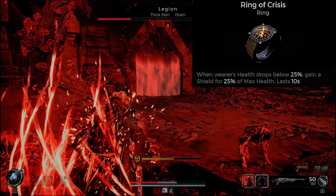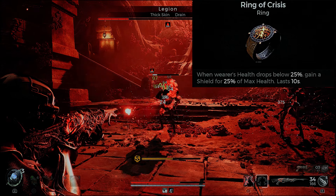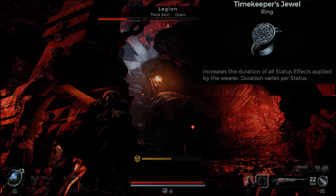The Ring of Crisis: when the wearer's health drops below 25%, they gain a shield equal to 25% of max health, lasting 10 seconds. This is interchangeable with the Black Cat Ring if you want to swap it out.